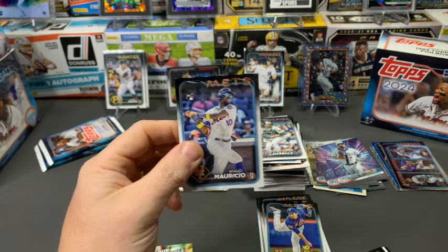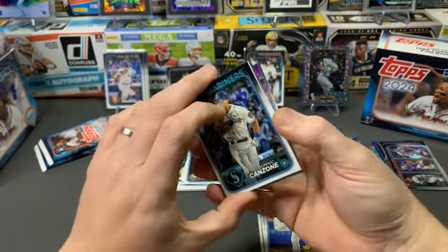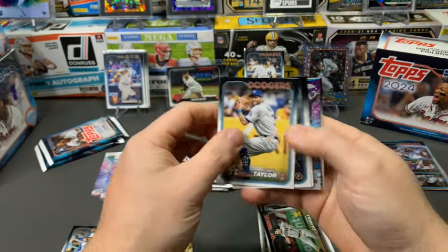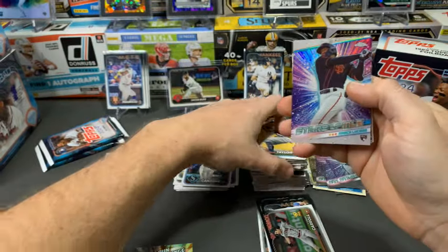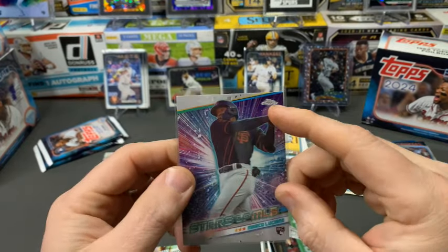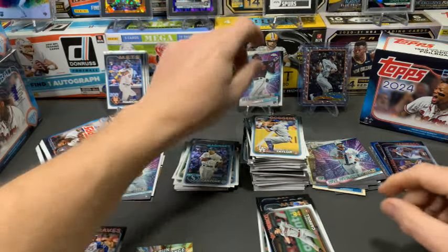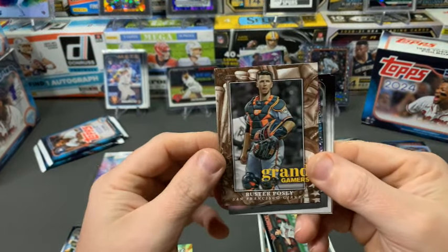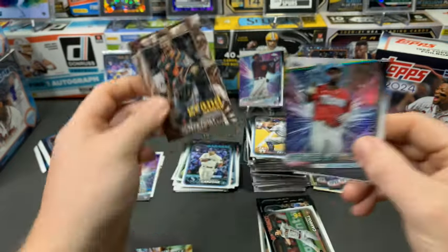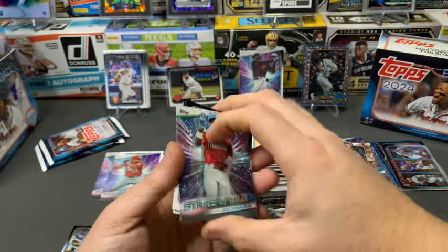Ronnie Mauricio — another one of our tier two guys, we'll put him over there. Looks like we did get a chrome Stars of the MLB, Dominic Canzone, Corbin on the rookie cup, Chris Taylor, Christian Javier, Nolan Arenado. Then a Topps Chrome Marco Luciano — Stars of the MLB chrome version, a little thicker stock, nice foil to it. And then our first look at Grand Gamers — Buster Posey. Jazz Chisholm, Austin Hayes, Johan Duran, and Dane Dunning to finish that pack.